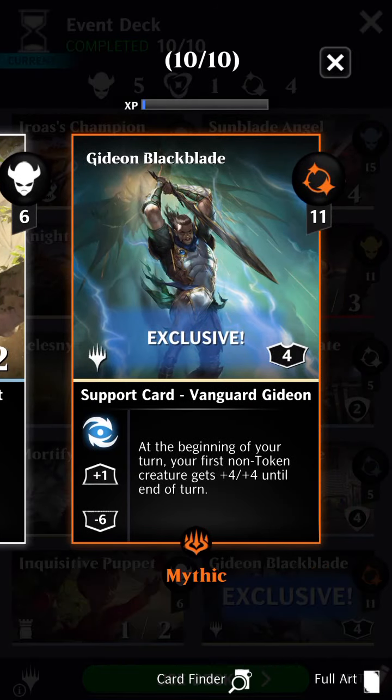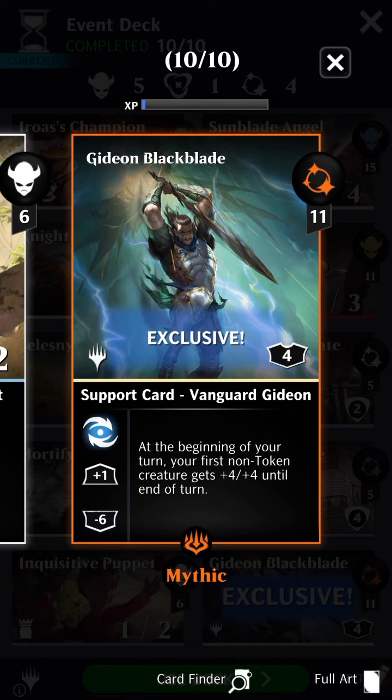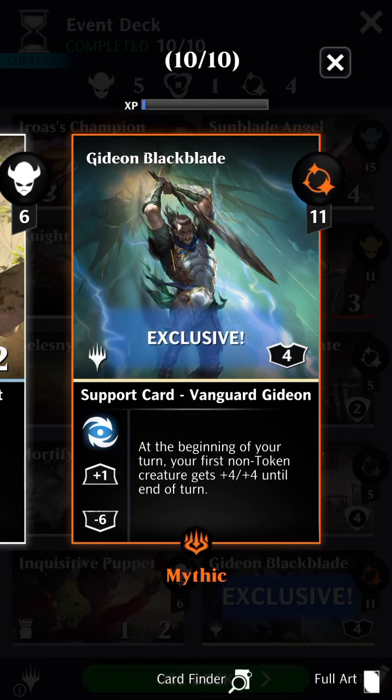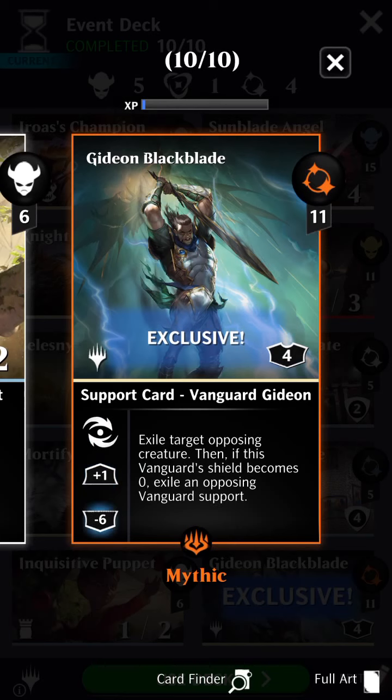Finally, I just acquired this the other day — Gideon Blackblade. This is his Vanguard card from War of the Spark. Solid card; I actually really like it. I was reticent to go after it, but I got lucky on a pull from the Elite Packs and came up with this one. All of his abilities are pretty solid: that universal ability gives a buff, the next one gives some nice evergreens, and then the last one has dual threat removal — it can get rid of either a creature or a Vanguard.